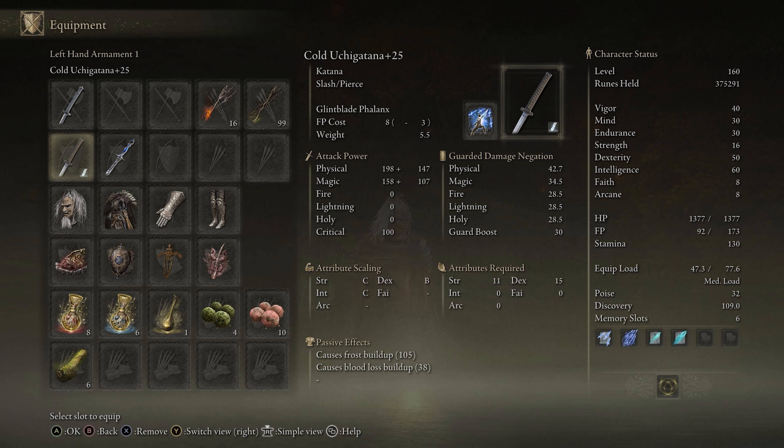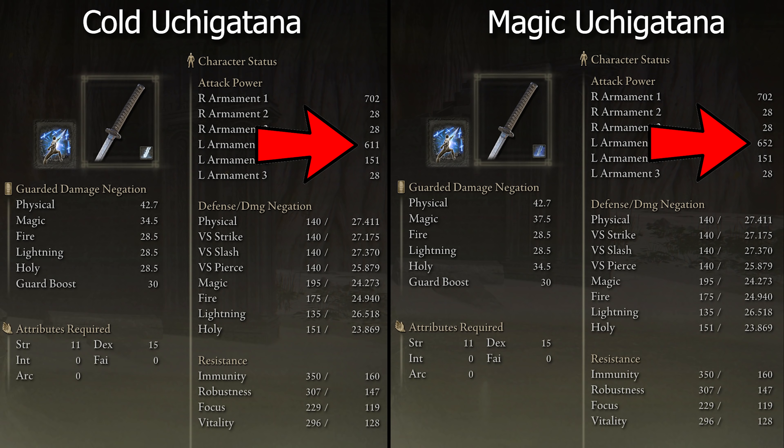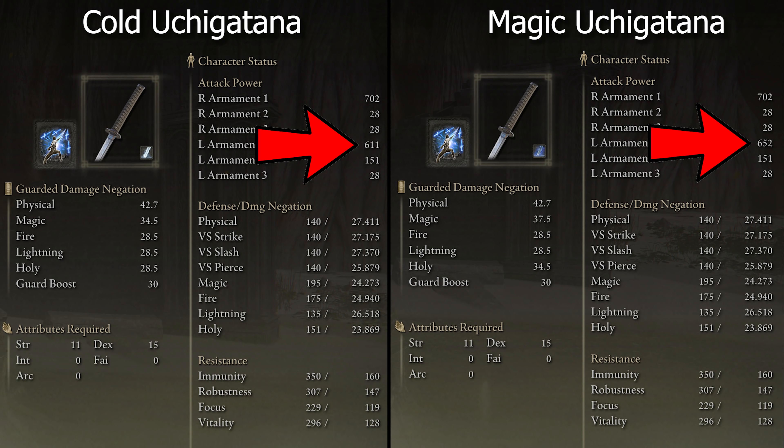Moving to the Uchigatana, there are two options. You can go with a magic Uchigatana which will do a little bit more damage, but the reason I use the standard one the most is because it has the passive effect of causing blood loss and also frostbite buildup.